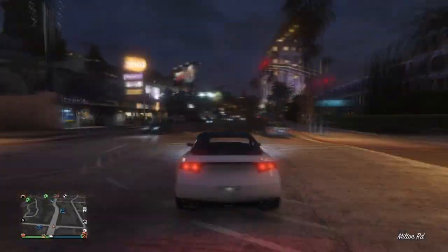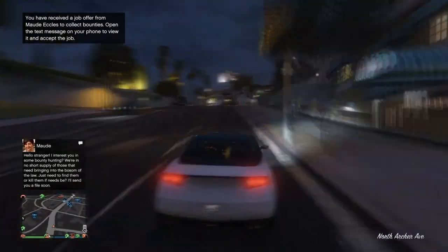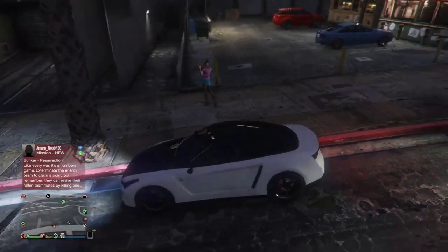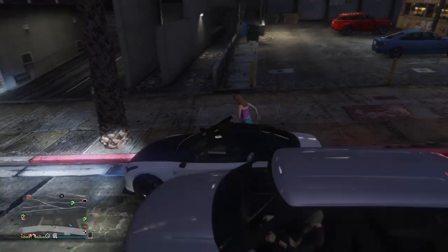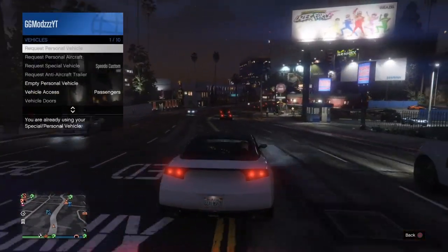Make sure this is at night time because you need to go and find a prostitute to pick up. Once you've found one, simply get the prostitute to come into your car. Then make your way over to any wall or area where you can block off the prostitute so she can't get out.